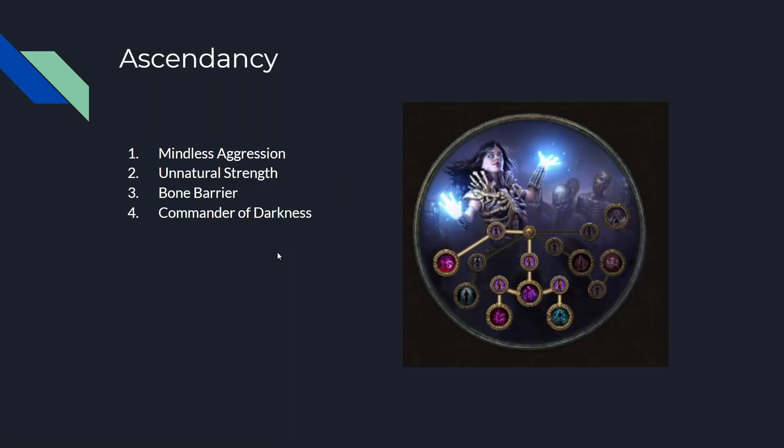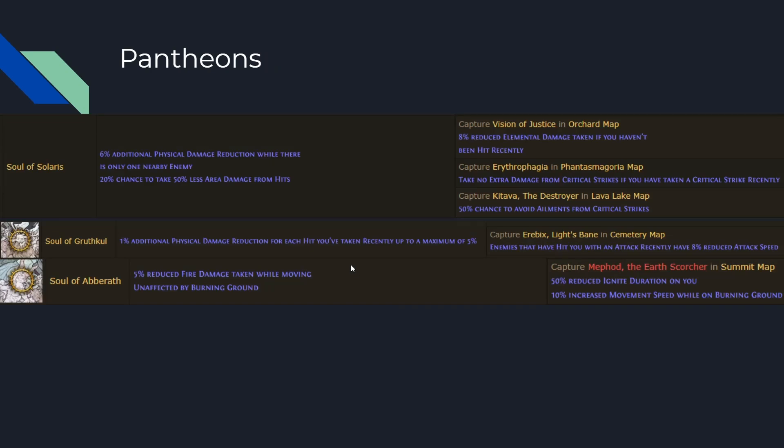Ascendancy: we do Necromancer, starting with Mindless Aggression in the middle, then Unnatural Strength, then Bone Barrier, then Commander of Darkness. Pantheons: I use Solaris and Gruthkul. Solaris is recommended for bossing — it has a node from Erythrophagia: take no extra damage from critical strikes if you have taken a critical strike recently. So if the first beam of the Awakener's die beam crits you, the other two do not do extra damage. This stops shotgunning. Gruthkul gives extra physical damage reduction and attack speed slow.